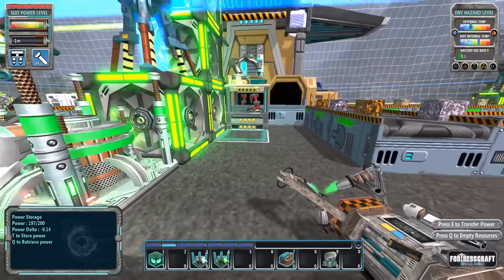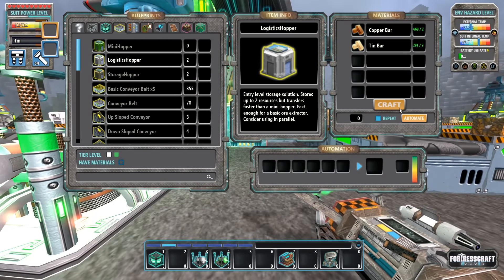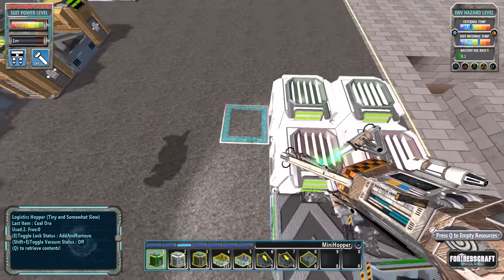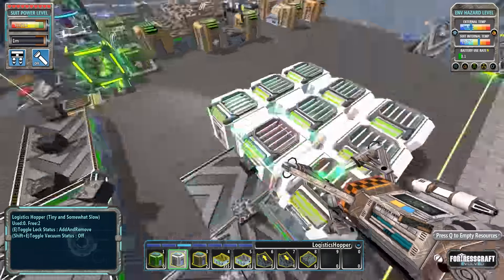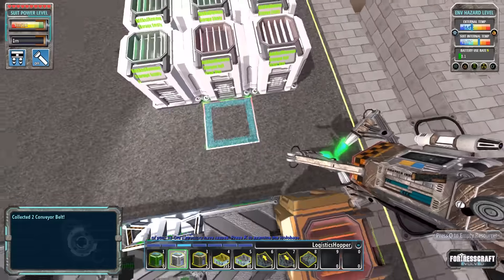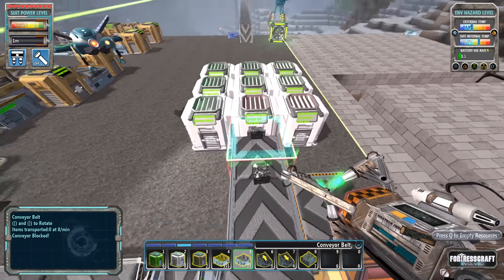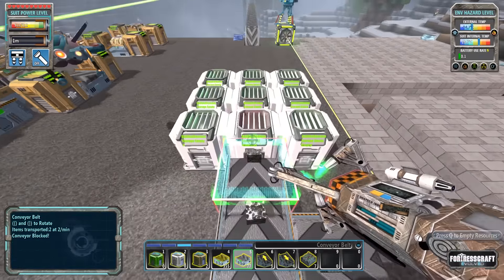I've got four here, let's build another five logistics hoppers - one, two, three, four, five. I actually talked to the dev about this and the dev didn't have any sympathy for me at all. So let's put these down: one, two, three, four, five - an array just like we have on the other side, going into the center one.